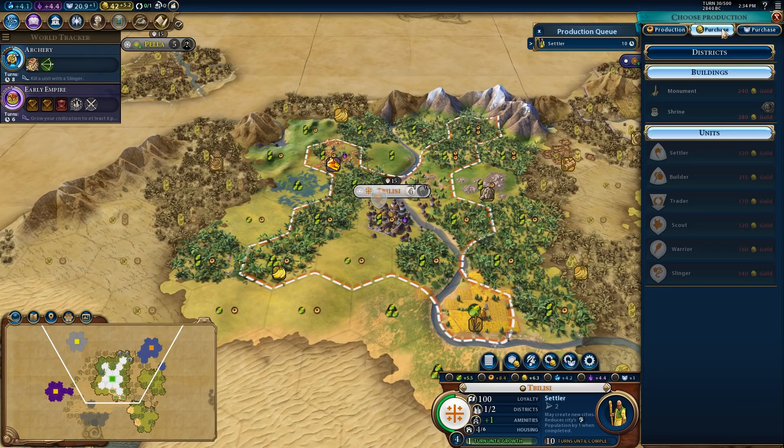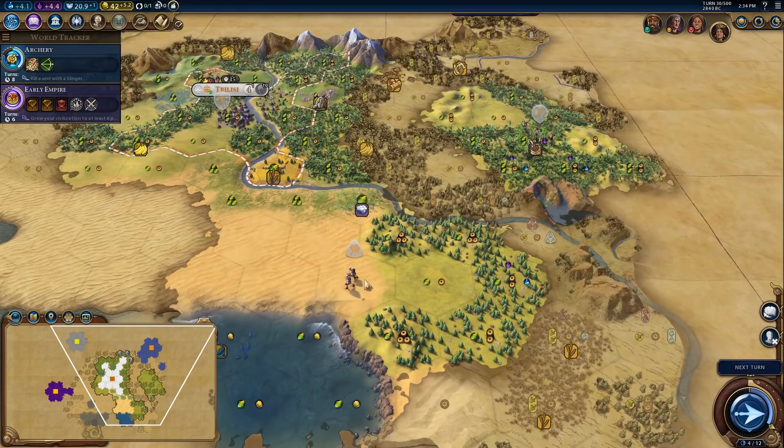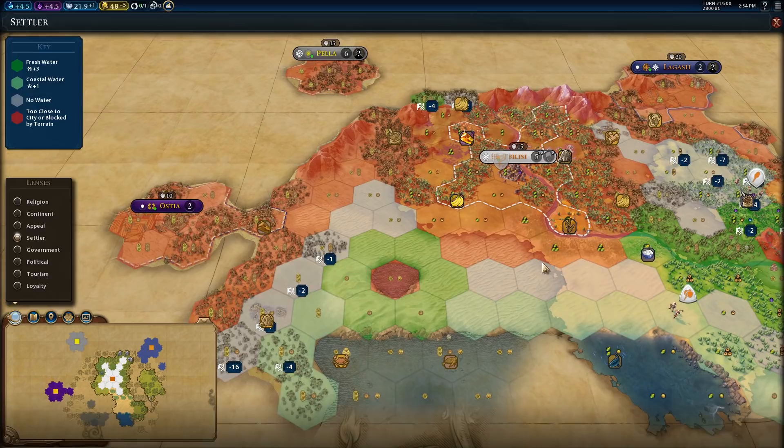As much as I want the shrine and I want to do holy site prayers, I'm going to go for the settler first. I'll probably have to settle something in this desert — probably like right there — to try and just get something of value out of the desert. Also didn't find any city states, which is a little bit unfortunate.